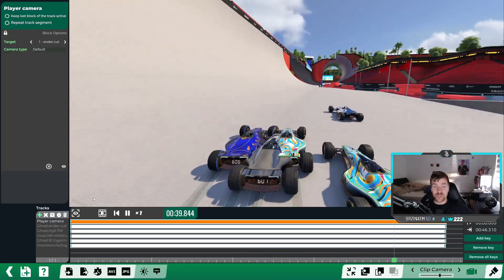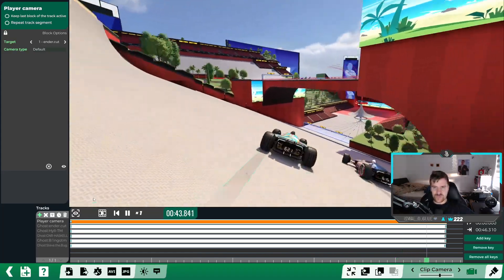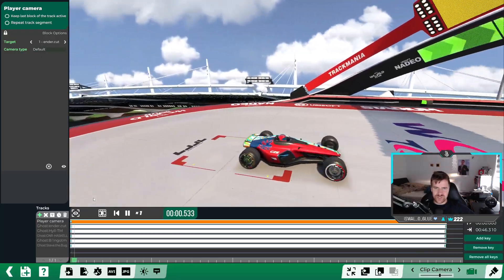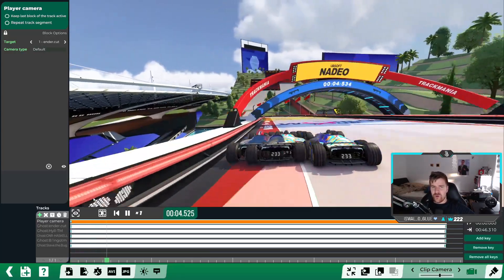This guy jumped so far, and you can see how much speed he lost compared to the others. The risky is not that hard - you can get an SD there. Ender unfortunately missed it, but I think for AT you don't really need to go for it.